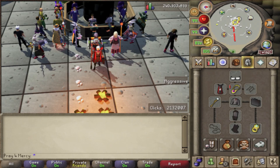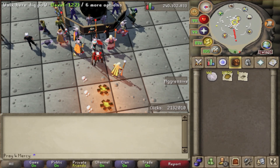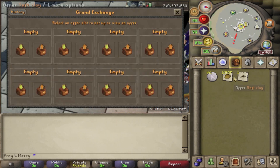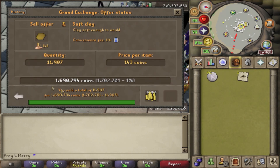The experience gained is 28,665 experience per hour just from casting Humidify. Now let's put this in the Grand Exchange — if it doesn't sell immediately I'll let it sit for a bit and come back to it.